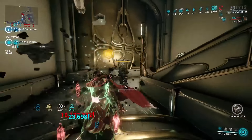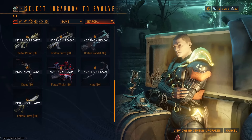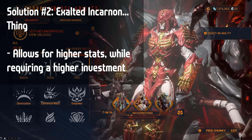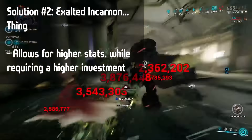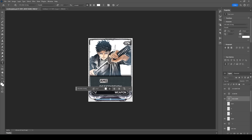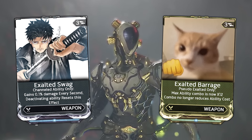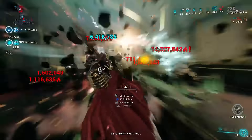Solution two: introducing some kind of incarnon subsumption system for exalted weapons. I honestly have no idea how this would work — maybe you feed an incarnon weapon of your choice to Helminth to get its set of upgrades on an exalted weapon or something. This could be a neat way of rewarding investment into the weapon without it being too powerful right off the jump, just like with normal incarnon weapons. And option three: introducing unique exalted weapon exclusive mods. This could be a fun way to bring exalted weapons to the current power level of other weapons while also providing interesting and unique ways to use them.